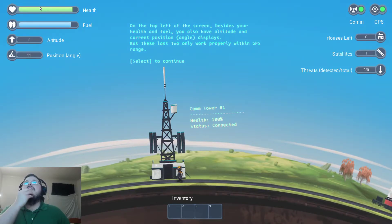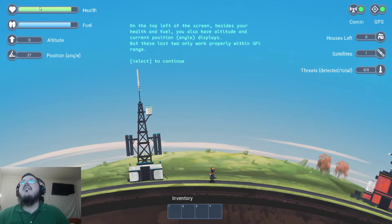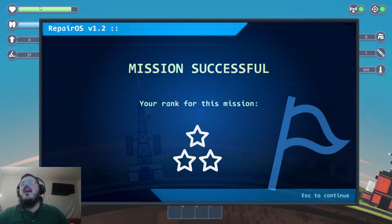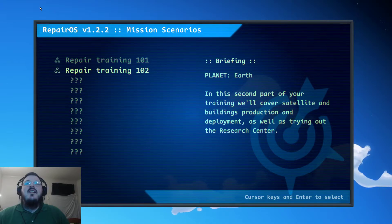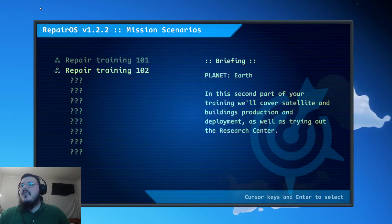These last two only work properly within GPS range. On the right side there are common GPS signal detectors — with these you can see how many houses, satellites, and missiles there are. Missiles — that sounds worrisome. With this we finish our training mission. Three stars, we did it! I am a pro at satellite repairing. The second part of your training will cover satellite and building production and deployment.